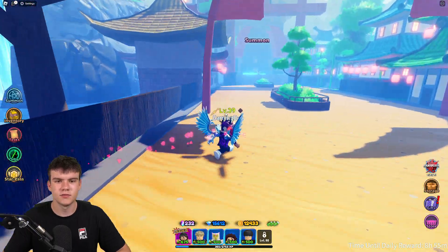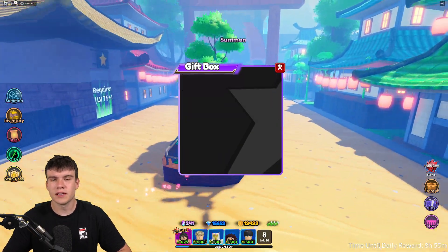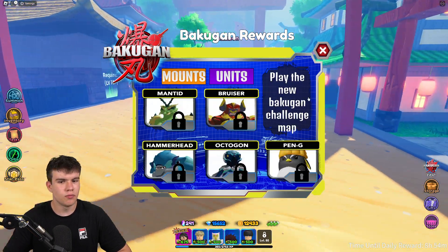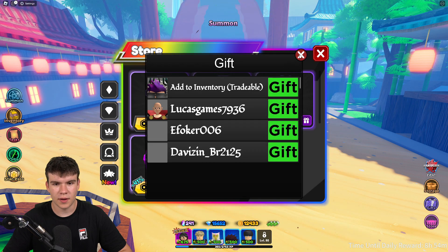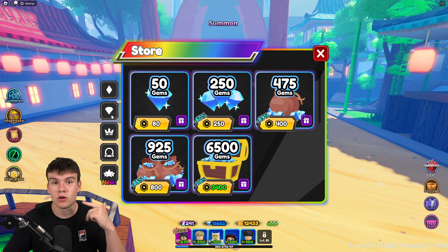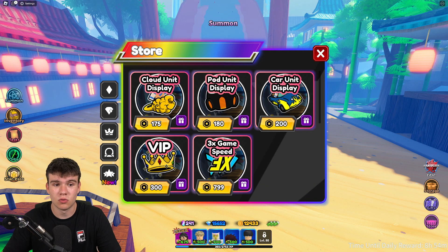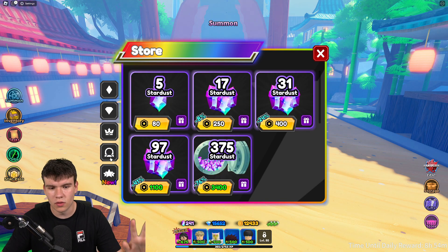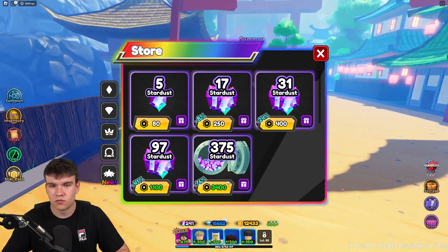Before we redeem the newest codes, I want to give away some stuff in today's video. It looks like there's a Bakugan event going on right now, which is kind of cool. To enter the giveaway, like the video, subscribe to the channel, and comment your Roblox username along with what you want from the store. We've got game passes, gems, and stardust — stardust is 3,400 Robux or 375, but you can easily get that from codes.